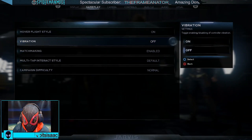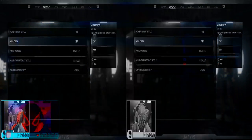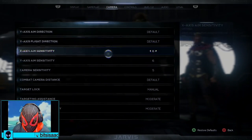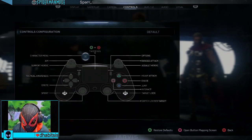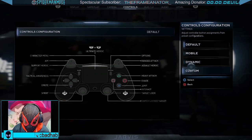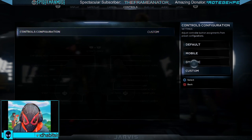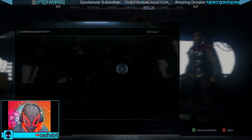In settings, gameplay — vibration off. I hate vibration, I used to love it growing up but now I just hate it. Multi-tap: I want to hold, I don't like mashing buttons anymore because it breaks your controller. Controls — L2 to aim. I want to customize the aiming to PlayStation style. Going with default I guess — I usually like aiming with L1 and R1 but we'll stick with default.